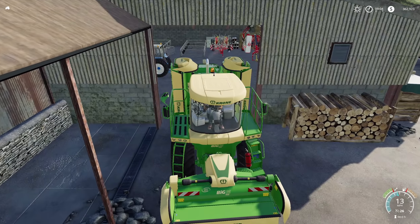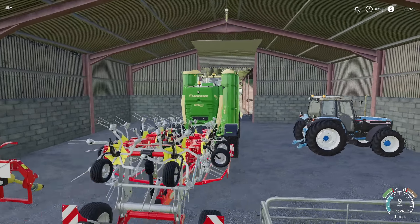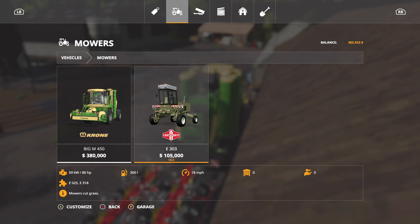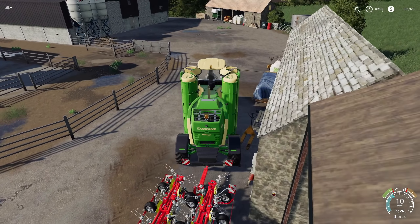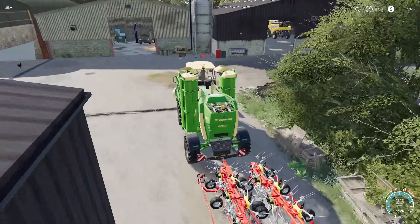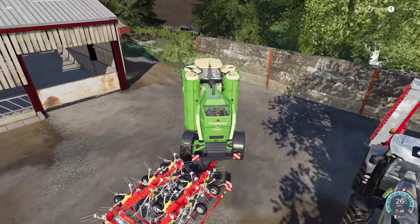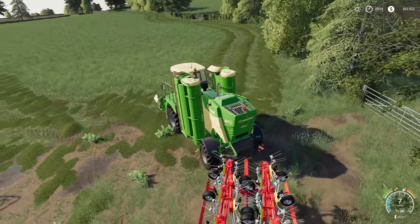We've leased this for about nineteen thousand dollars and we're gonna have it for an hour. Now, what is the difference between the tedder and the mower? The mower is at 9.9 meters, however the tedder we've got is a 13-meter tedder. So we've already done a headland — we're gonna go around and ted that headland, and then mow and ted at the same time. Let's go ahead and get this unfolded.